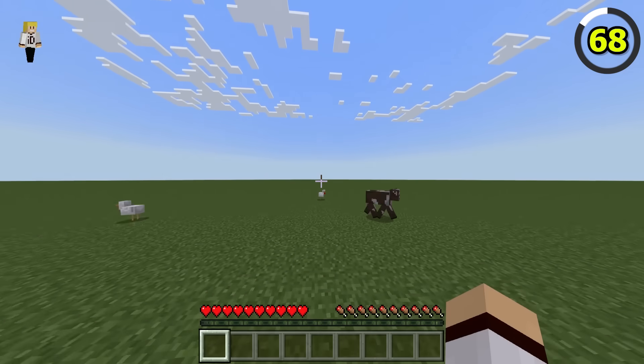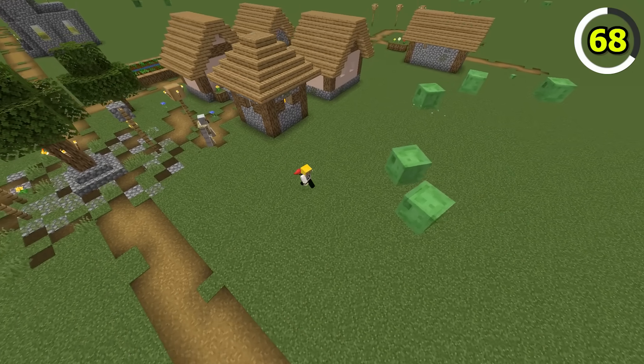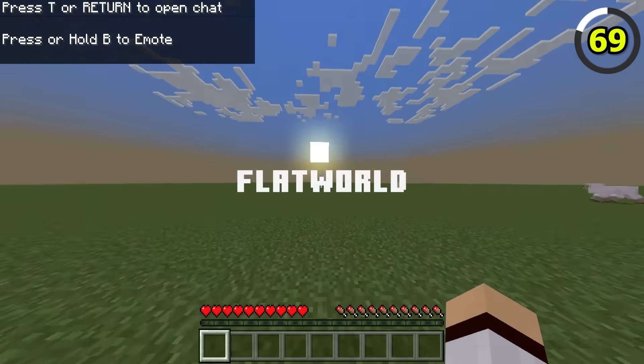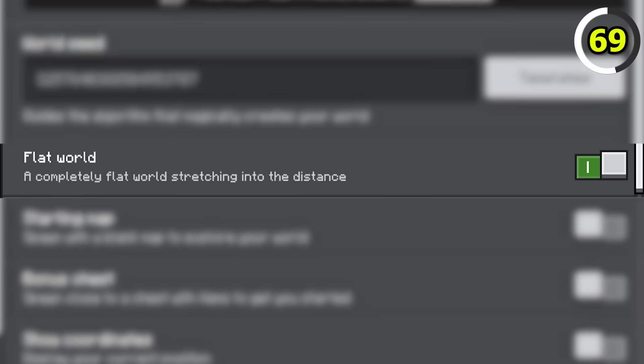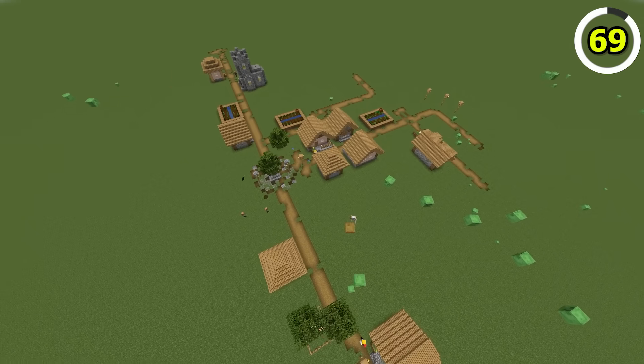Surviving a superflat world in Bedrock Edition is much harder than Java Edition, as village structures do not generate at all. In Bedrock, they're called flat worlds, and in Java, they're called superflat worlds. Does that mean one world is flatter than the other?